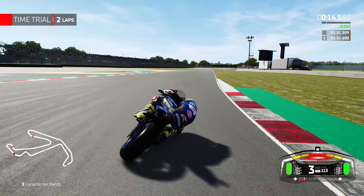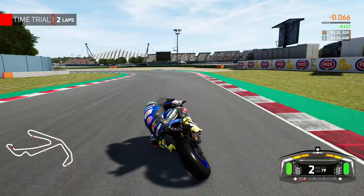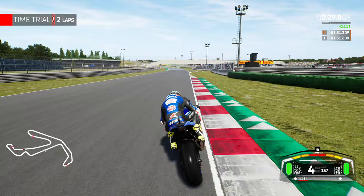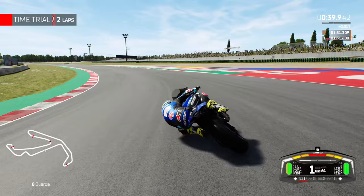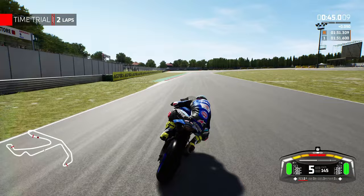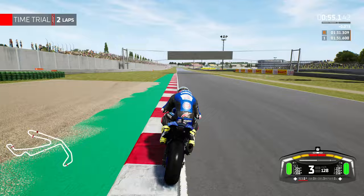First lap in, it's a 131.6. We're using the SC1 and SCX tyre. I'm going to change the tyres up as we go through this time trial challenge today. I am keen to see what we can produce. I want to do a good lap time here. Into Quercia for turn 8, a little bit deep on the brakes — certainly could be doing an improvement on that part. Into Tramonto for turns 9 and 10. We're just gaining a little bit of time, roughly there or thereabouts for the 131.6.